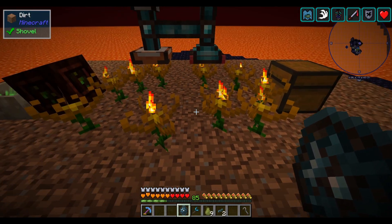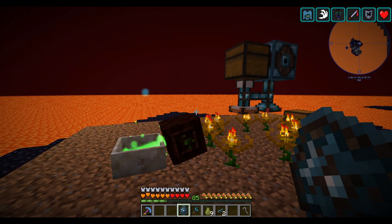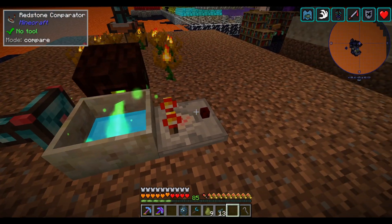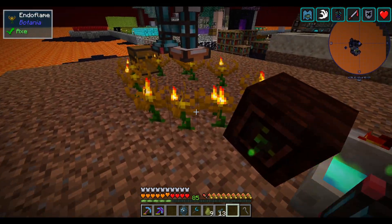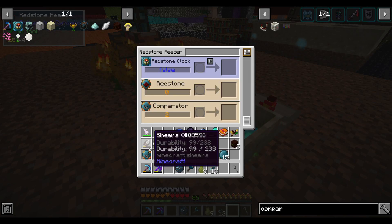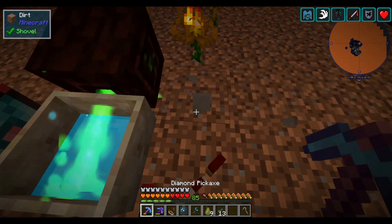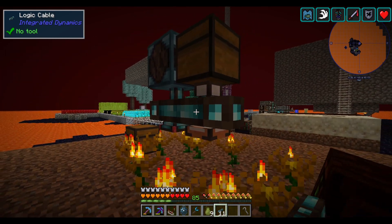There's one more thing I want to do: detect if the mana pool is full to shut the system off. I want to test if the mana pool is emitting a comparator signal greater than or equal to 14. So 15 is a fully full pool, but 14 is the point at which we don't want to drop any more new fuel. In the redstone reader there's a comparator value — I already have this synced — and it reads the comparator value without needing a literal comparator.